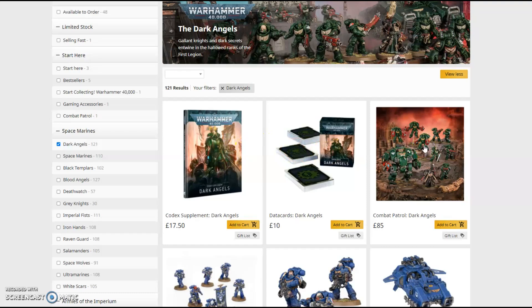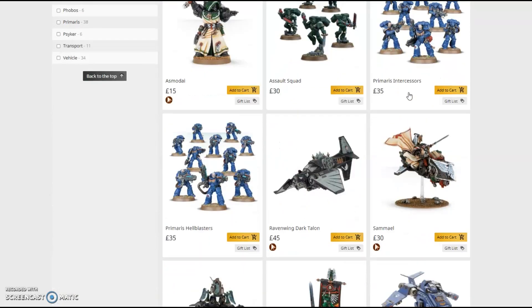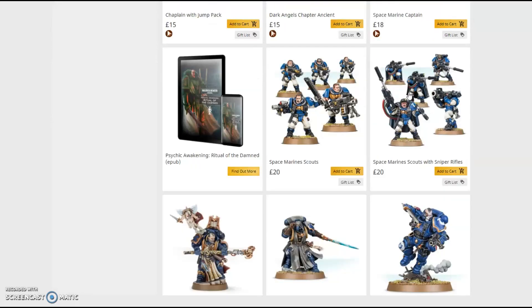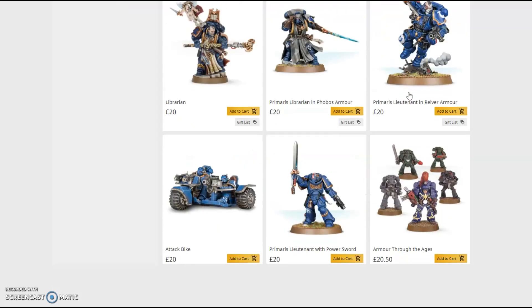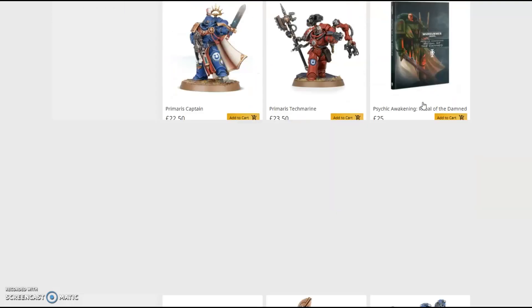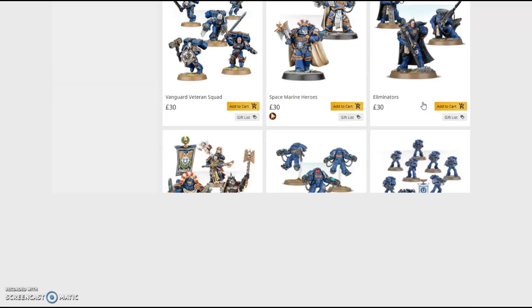It's quite simple to start a Dark Angels army: the Combat Patrol box — Dark Angels specifically — because of the sprues. You'll also want the Elite Edition because of the amount you get in there as well. It's a decent sized box for what you get. The video will show you what it looks like.